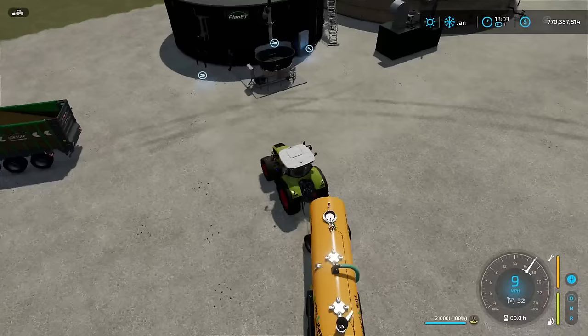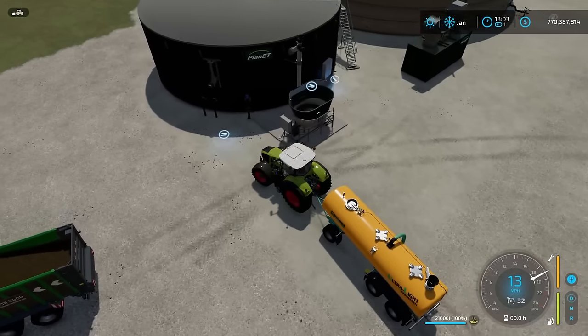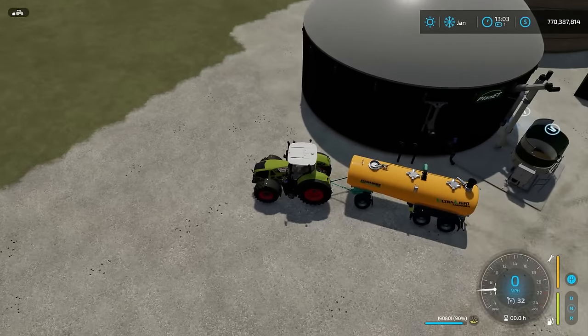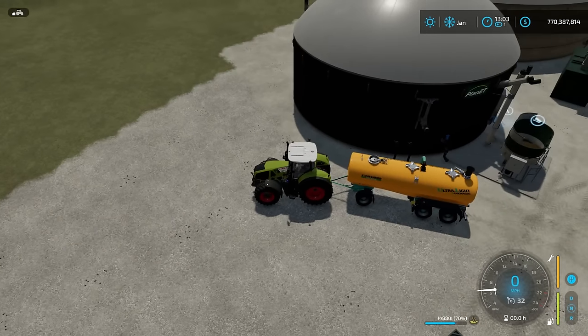Now if I pull up to the liquid input with a trailer full of slurry, it'll just let me unload directly in there — no issue at all. It lets you directly unload from the ground, which makes sense since it's a liquid you can't scoop.